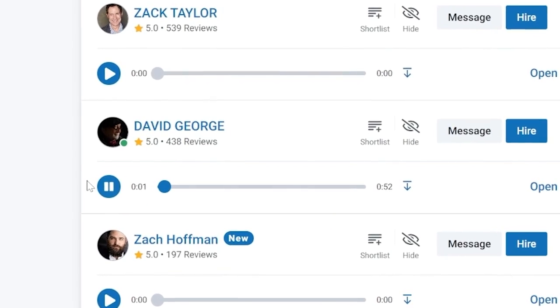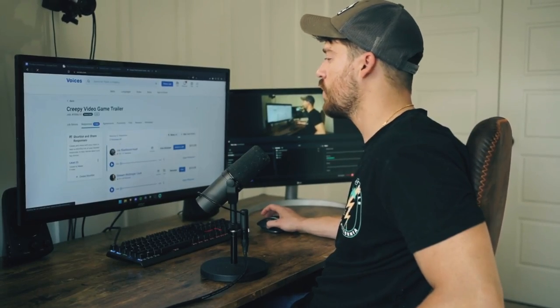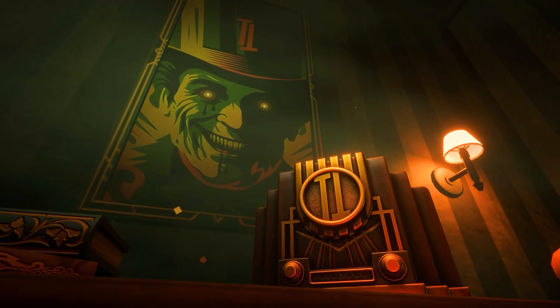One audition went: 'Good evening, boys and girls. It's your favorite toy maker.' My favorite one was from Joe Rawlinson Hunt: 'Good evening, boys and girls. It's your favorite toy maker, Mr. Twister.'